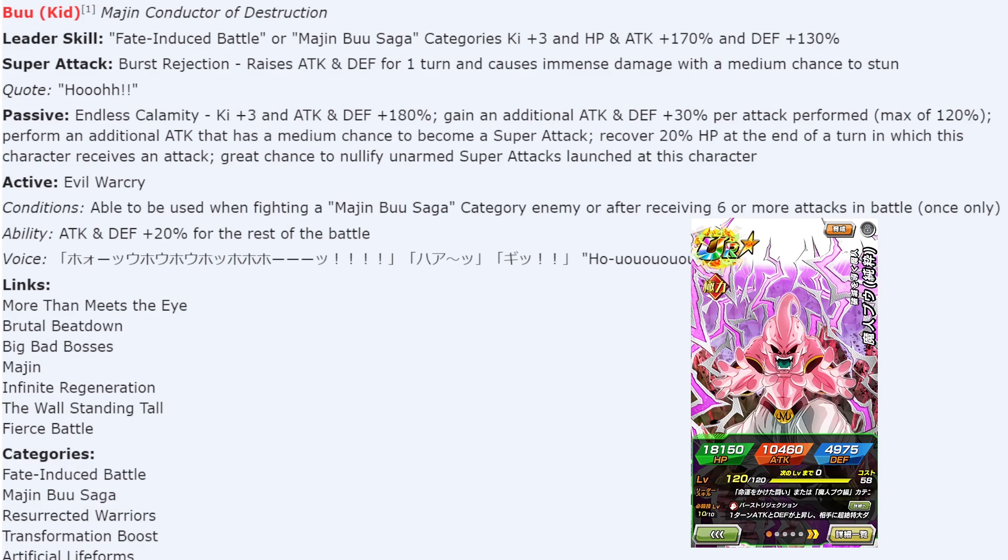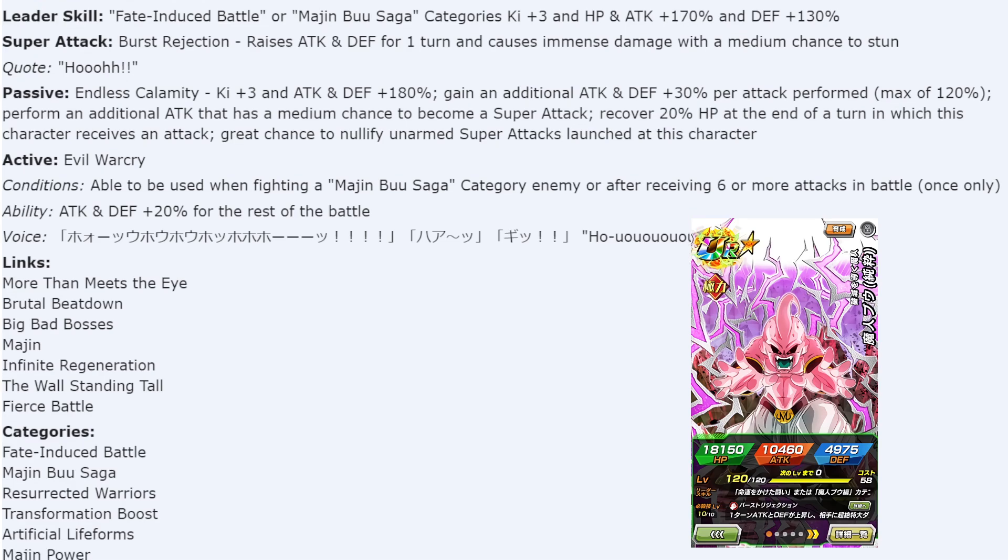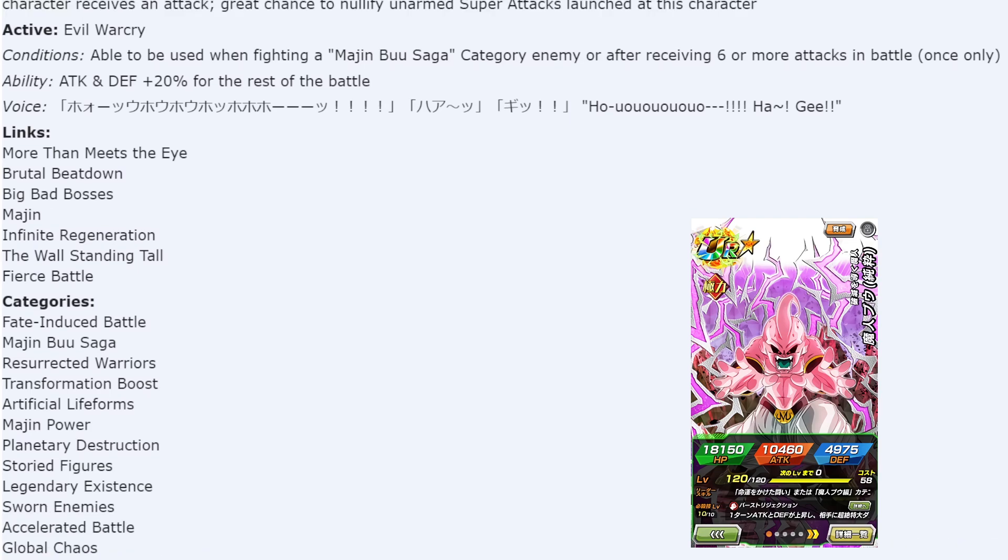Links include More Than Meets the Eye, Brutal Beatdown, Big Bad Bosses, Majin, Infinite Regeneration, Wall Standing Tall, and Fierce Battle — links up great with other Boo units. Categories: Fate Induced Battle, Majin Buu Saga, Resurrected Warriors, Transformation Boost, Artificial Life Forms, Majin Power, Planetary Destruction, Story-Fighters, Legendary Existence, Sworn Enemies, Accelerated Battle, and Global Chaos — also 12 categories.